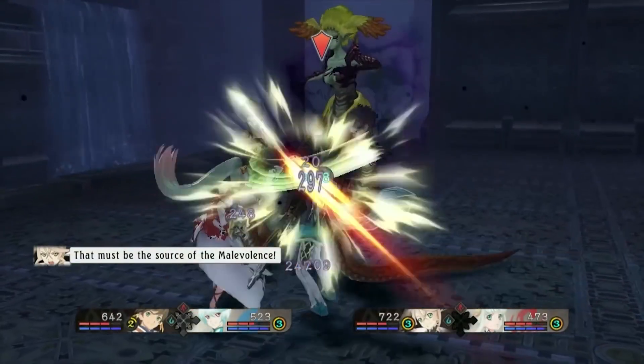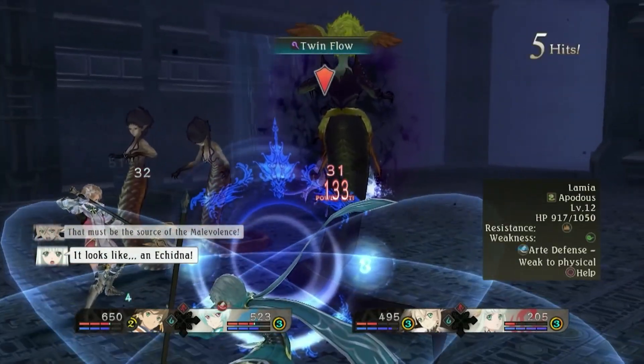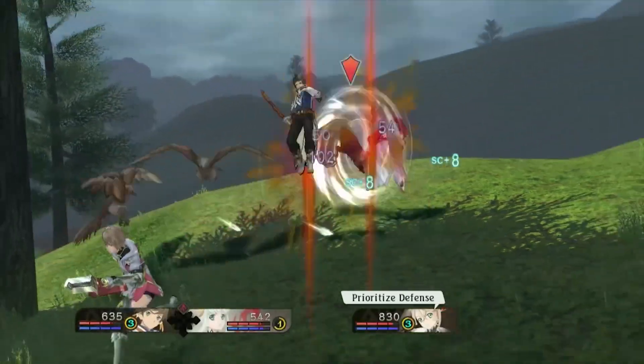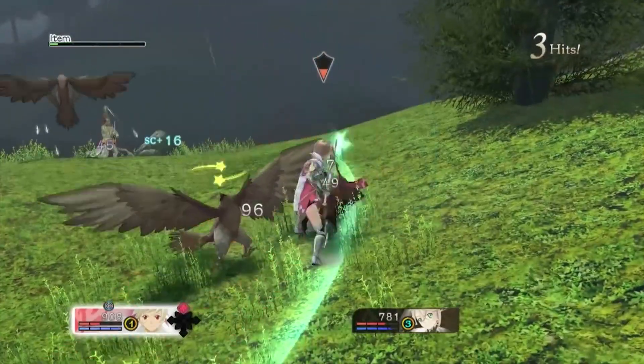Hello everyone, it's Danotaj here to give you a rundown as well as a few tips on the art system from Tales of Zestiria. The art system is broken up into four different types: Martial Arts, Hidden Arts, Seraphic Arts, and Mystic Arts, all with their own extremely unique disadvantages as well as advantages.